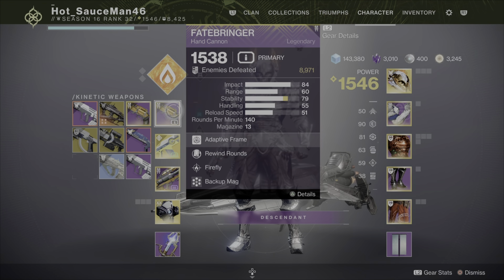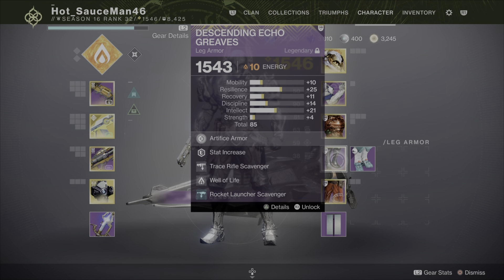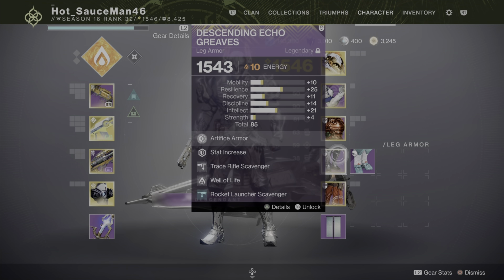The kinetic weapon doesn't matter. On my mark, I have Powerful Friends. This is useful for day one raiding, raiding in general, if you're playing pretty much any activity outside of being solo. I also am using Well of Life — that's very important. And Trace Rifle Scavenger is a must.